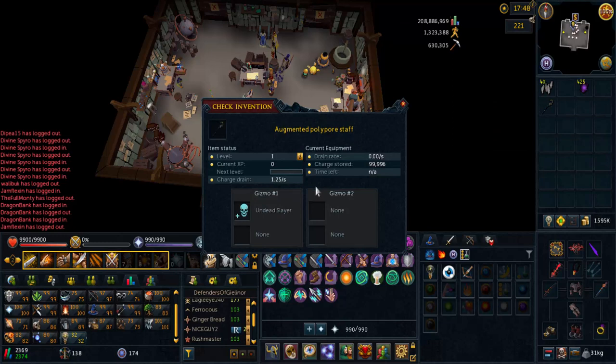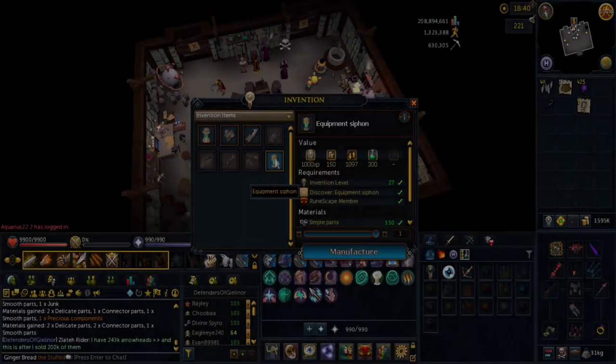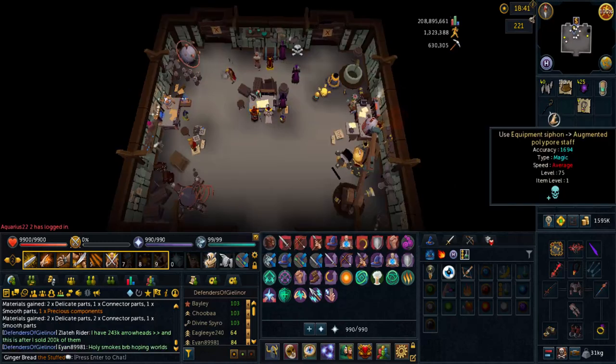So the main point of all of this is that you're going to want to level up your staff to level 10, and once it's level 10 you're going to use the siphon that we talked about before. It's going to siphon the level and give you pure Invention XP. In order to make a siphon it might be a little bit difficult to get precious components, but once you have them it's very very useful. So you're going to make that siphon, and once made, use the siphon on anything that you have trained.